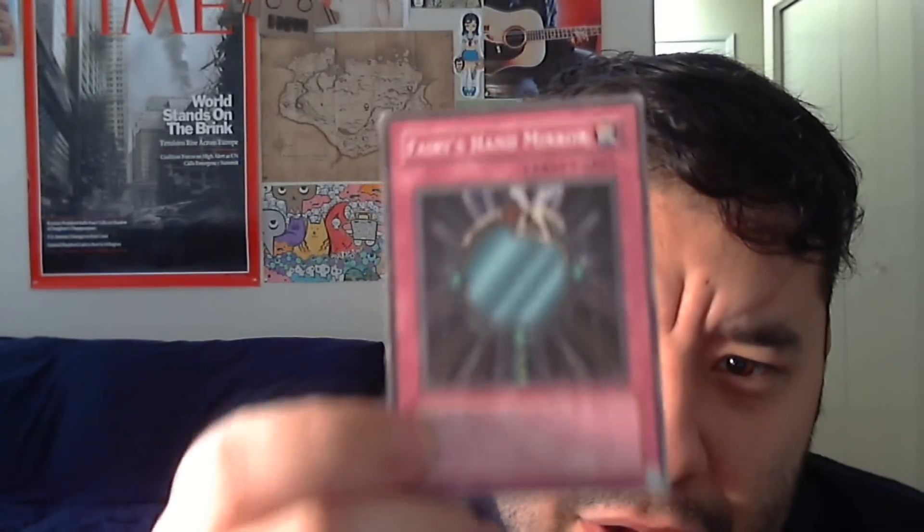Let me know what you think in the comment section about Fairy's Hand Mirror. It's not the end-all, be-all card that's going to just wreck Prophecies, but it's another card you can add to your arsenal. There's plenty of ways to beat it — you just got to dig a little deeper into the card pool than normal. This is a really old card; I think this version is from Dark Beginnings 1, and the original version is from Metal Raiders or something.